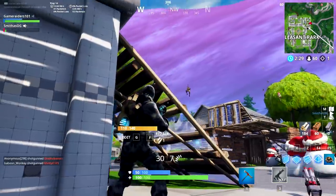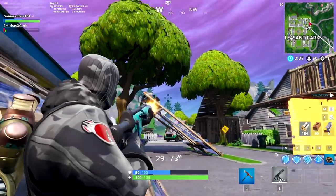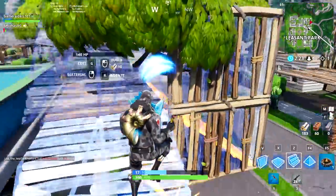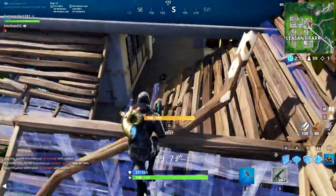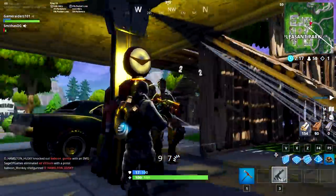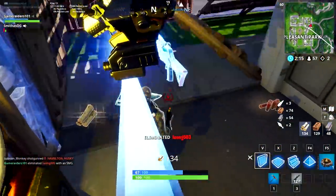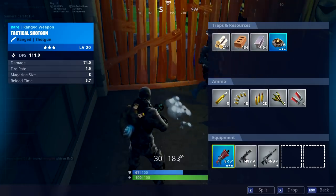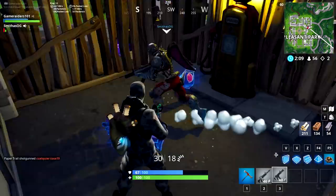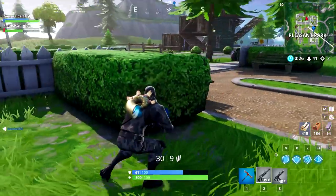I got a weapon drop on the floor right here — a headshot for 44, white health. He's back there, don't one-shot me. Got him, we're earning — wait, it's common, nevermind. I thought we were doing blue. I don't think he knows I'm here so I'm gonna sneak up behind him and shoot him.